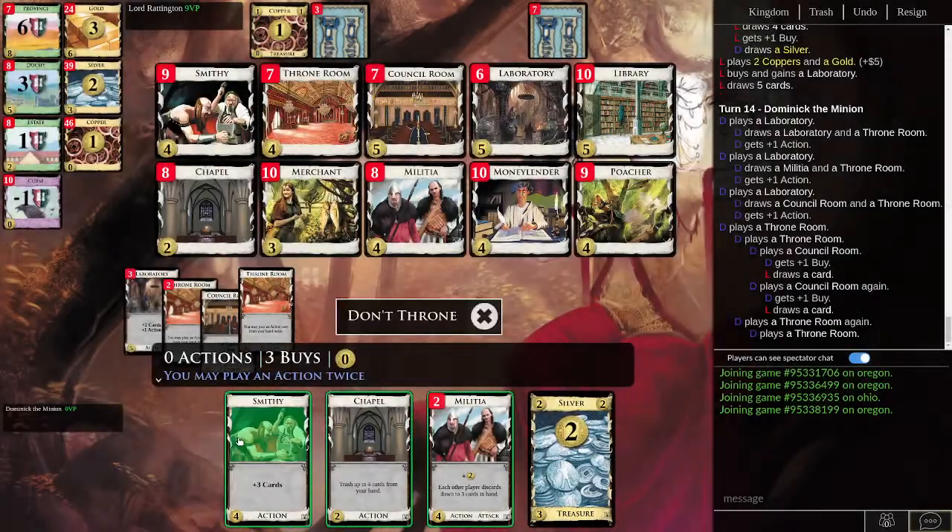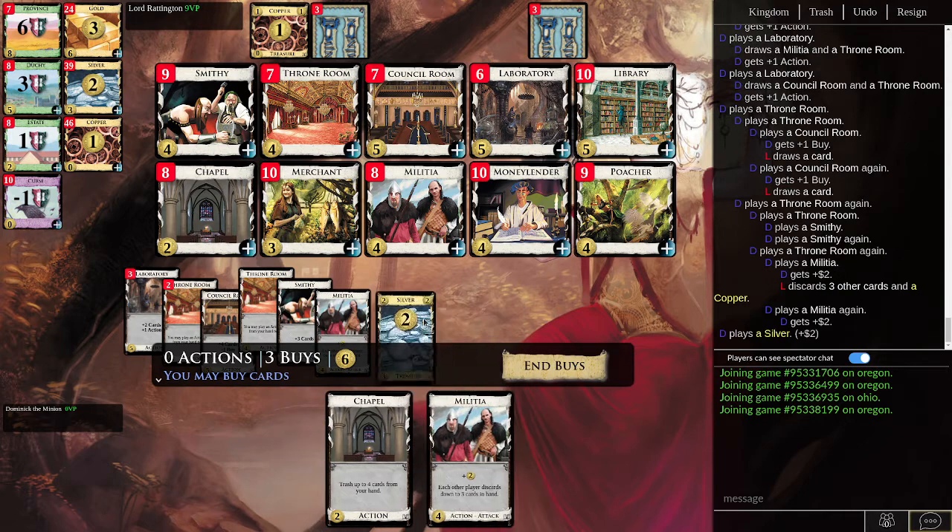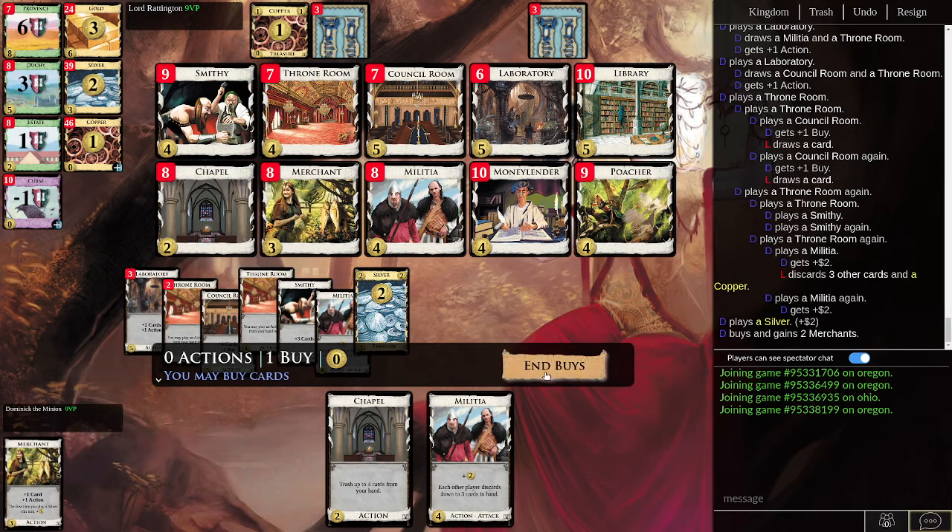Actually we should Throne Room first, that way we can Smithy whatever comes up, and Throne Room again. That was poorly played, and I had an undo even. But anyways, we can start doing the kind of things we want to do now, like double merchants.